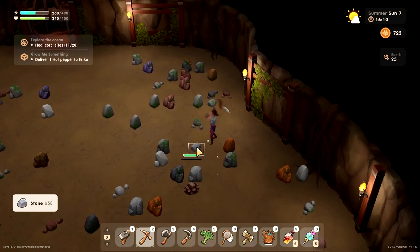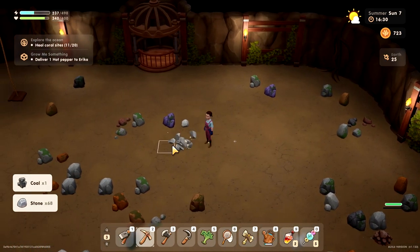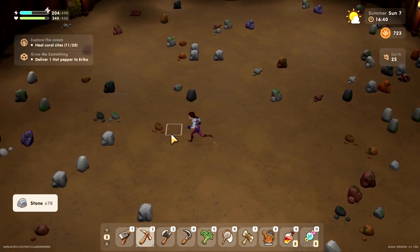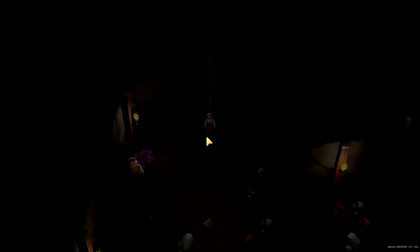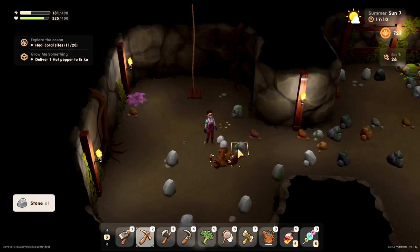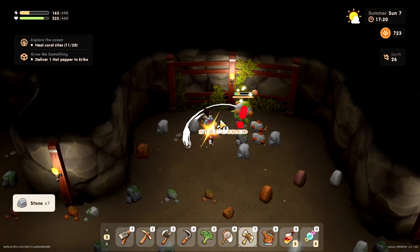I think that one is bugged, because apparently it can attack but it's continuously in protective mode. Still no entrance — this is going to take a while. We should probably consider selling some stone. Ah, there we go — let's go down. One more enemy, there we go. Let's keep looking for an entrance as well as for some nice ores. There's our entrance and there are the ores — and one more hit.